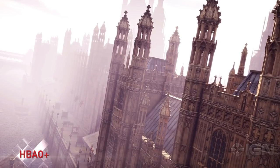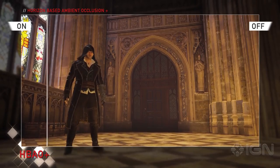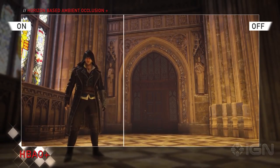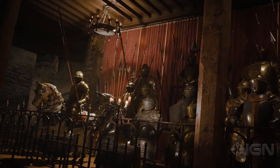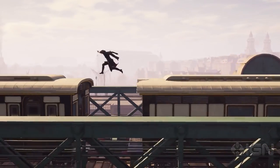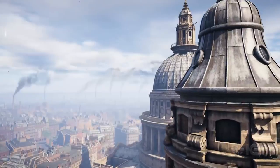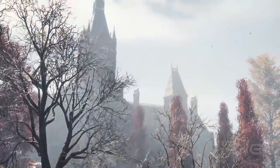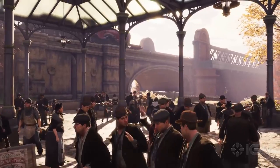Now, let's take a closer look at HBAO Plus. Compared to previous technologies, HBAO Plus doubles the level of detail, runs three times faster, and creates the most realistic shadowing around objects. HBAO Plus offers full-resolution shadows and amazing rays of light while maintaining the best performance available. It provides improved shadow precision and life-like lighting.